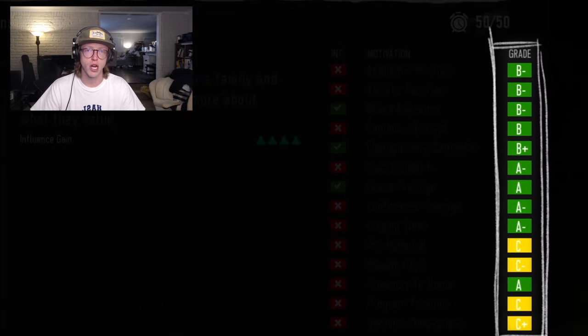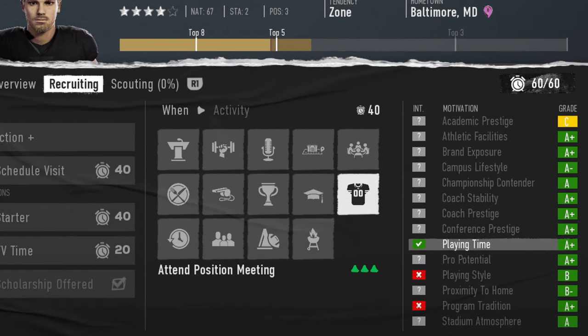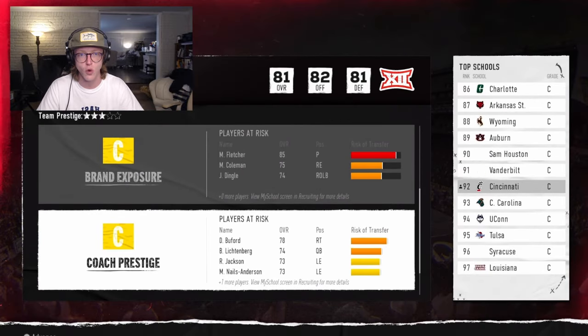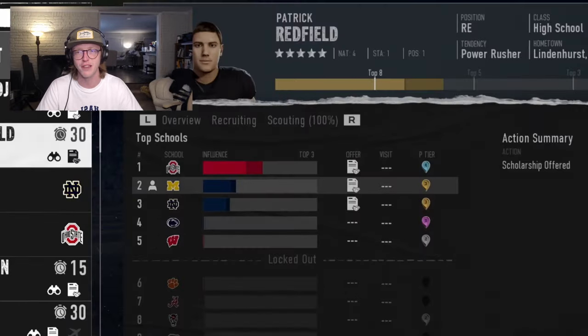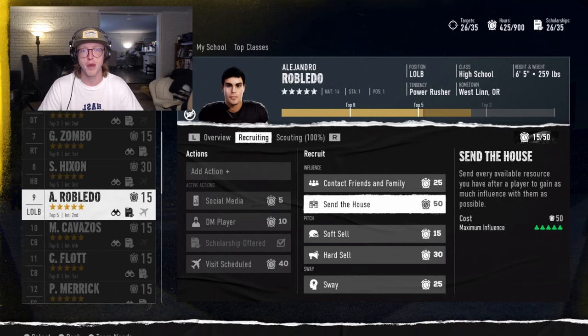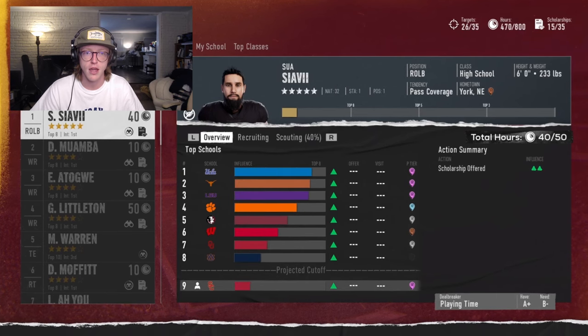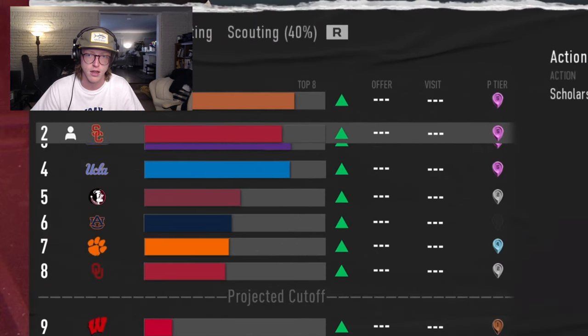After setting the visit date, the next step is to select what the prospect will do on their visit. There are 14 activities a recruit can do during a visit and each activity maps to a prospect motivation. Similar to pitches, the alignment of the recruit's interest in that activity and your My School grade will determine how much the recruit enjoys the activity. Nailing the visit can often be the difference between bringing in a top 5 class or being left at the altar on signing day. If things go well, there's a chance the recruit will verbally commit to your school following the visit.